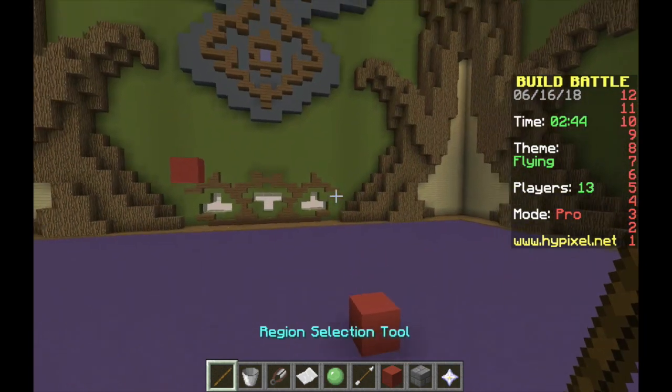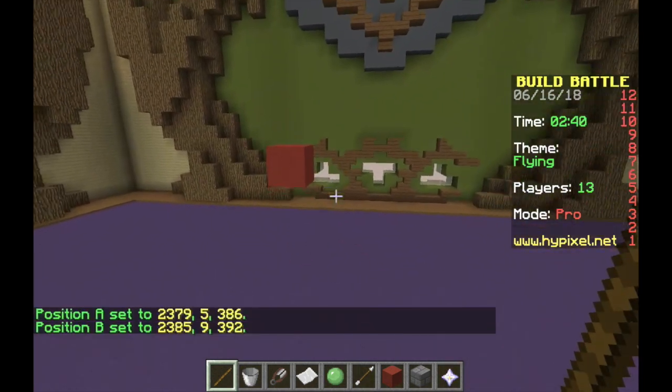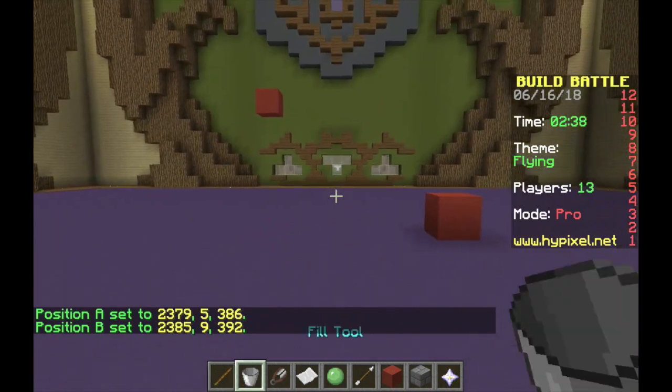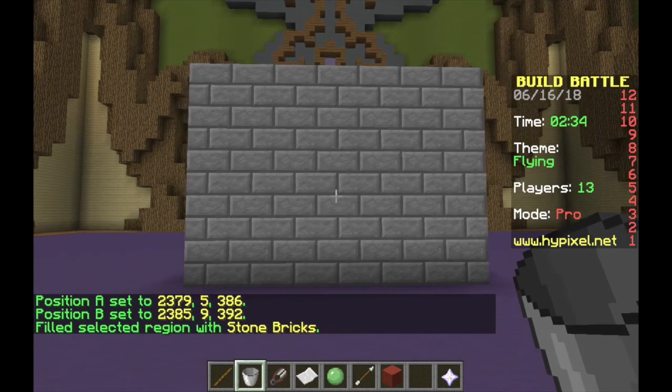One function of Pro Tools is the Fill tool. The Fill tool is used to fill blocks by first selecting the area where you want to fill, and then placing the block of your choice in the fill menu. And it's just as easy as that.